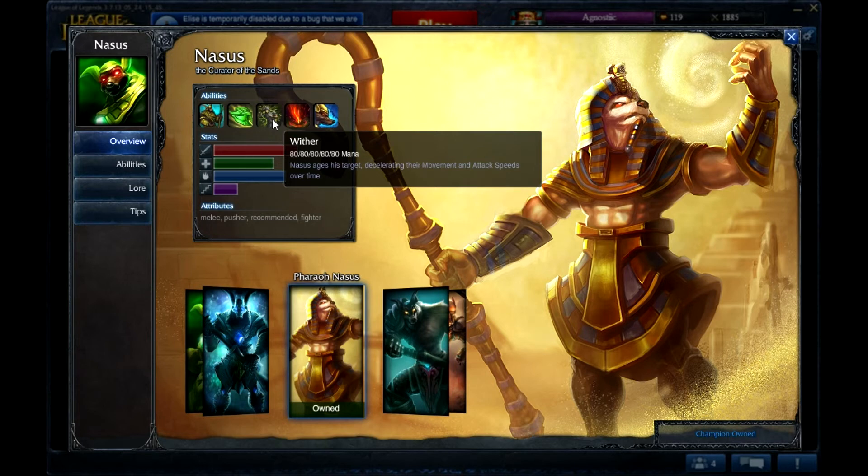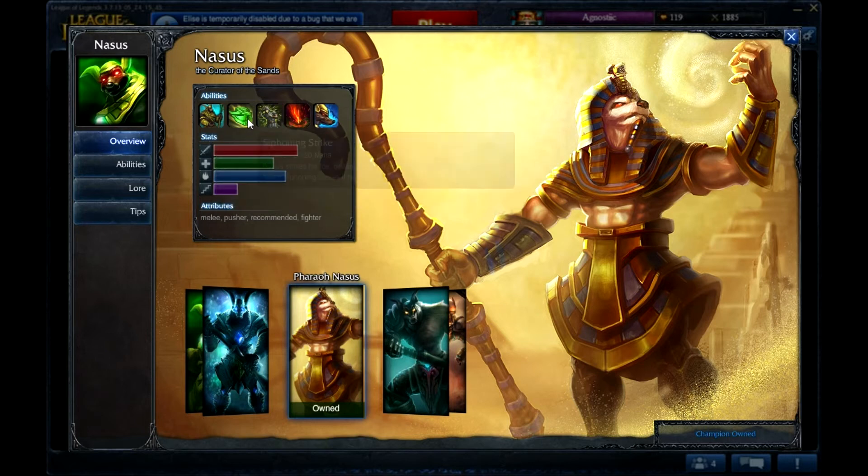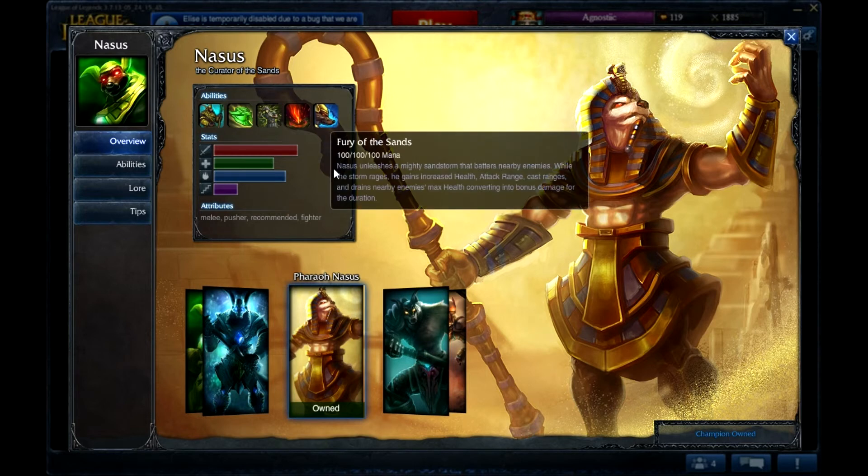Then you've got Spirit Fire, which helps on global objectives — Dragon, Baron — trying to push out waves. His Q stacking, not so much. And his ult, Fury of the Sands, is really, really helpful to the Jungler and in late game team fights.